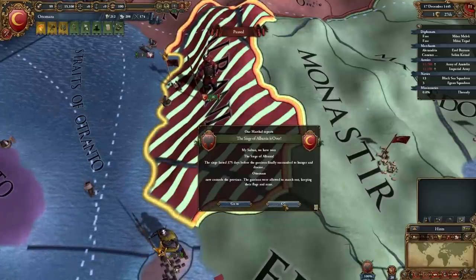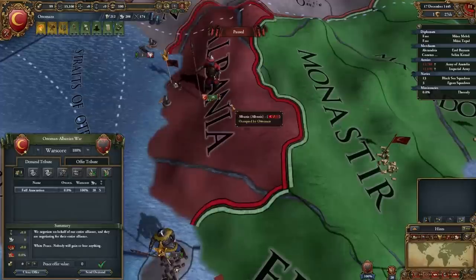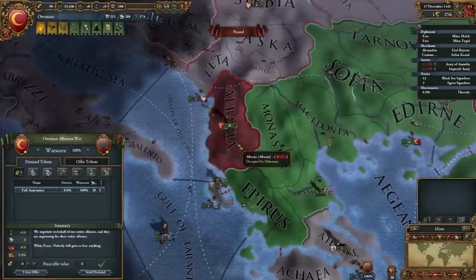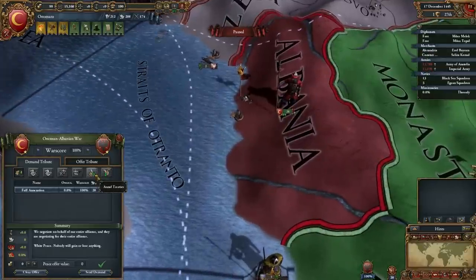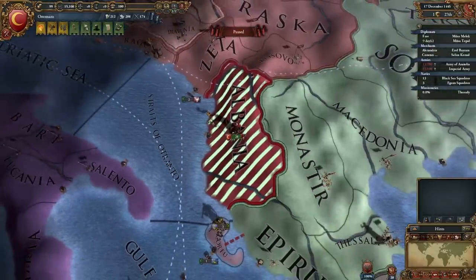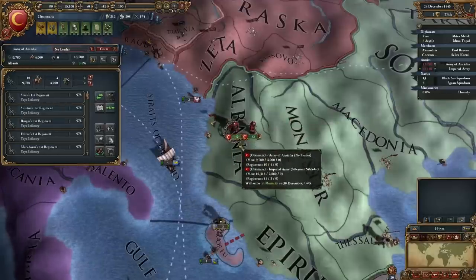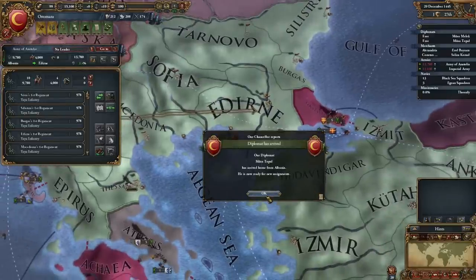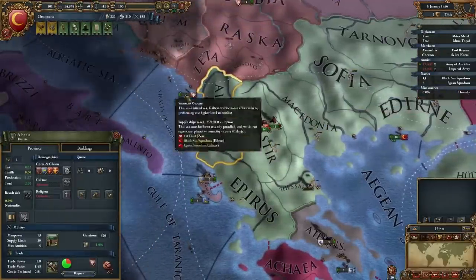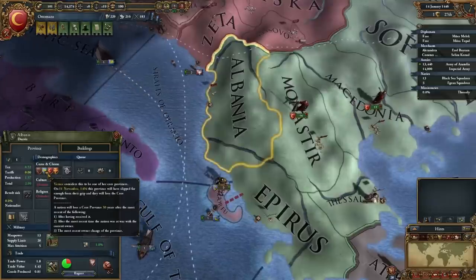I think this will allow me to offer a peace deal. We demand full annexation — send demand. I'm glad they've accepted my generous offer of annexation. The Ottoman Empire marches on. This is considered a core province — yes it is. It's considered a core province by many.